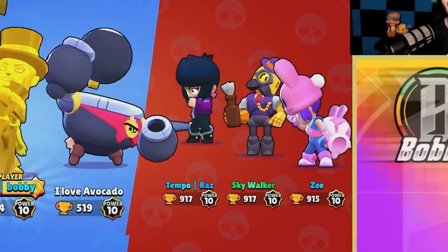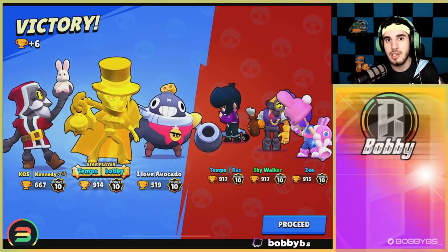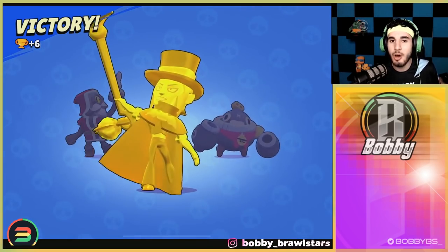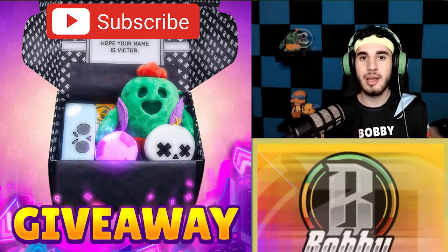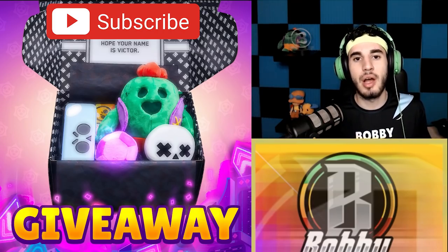We faced Raz, Skywalker, and Z3 — three pro players — with Mortis in Siege using randoms, and we got star player. If that's not enough proof for you, I don't know what is. That's going to end the video — hope you guys enjoyed. Remember to sign up for the Brawl Box giveaway, leave a like, subscribe, and I'll be back again tomorrow. See you then!